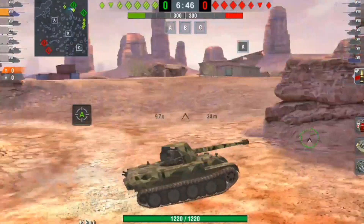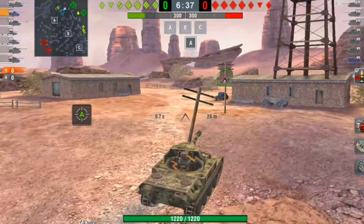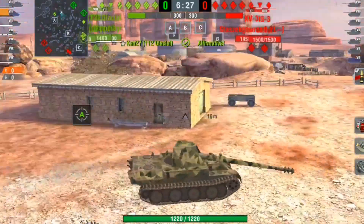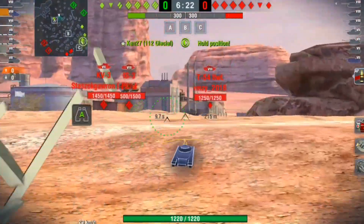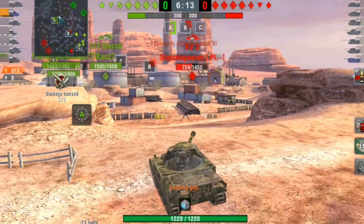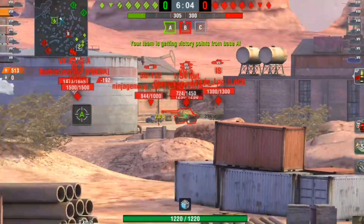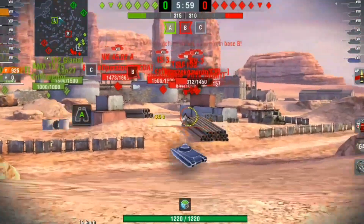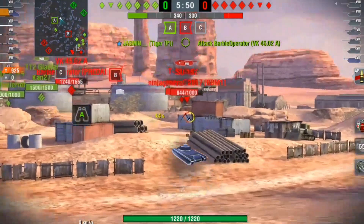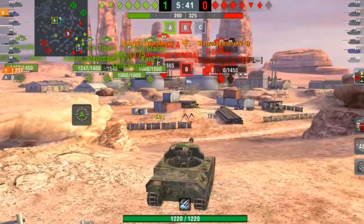Now on Black Goldfield we push the A flank — luckily it's just me and a Chaffee heading to A while the rest of our team and the whole enemy team go towards C. If the enemy had come up towards A, me and the Chaffee would have had no chance with literally no armor between us. But since they all go to C, I can snipe — we get a shot into the KV-3 and take him down to a one-shot. The next shot we try to hit four or five tanks clustered together and miss all of them.